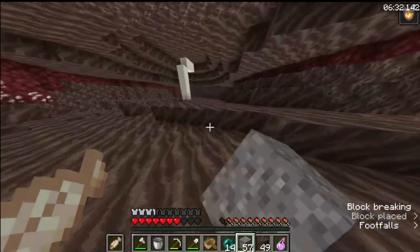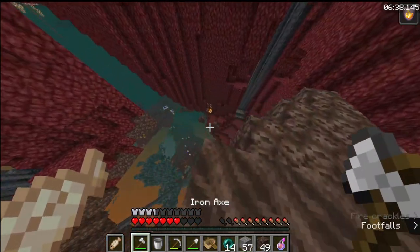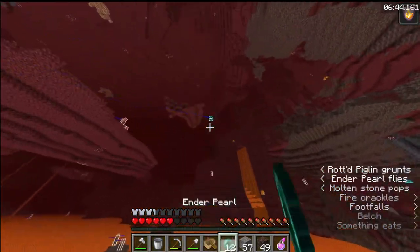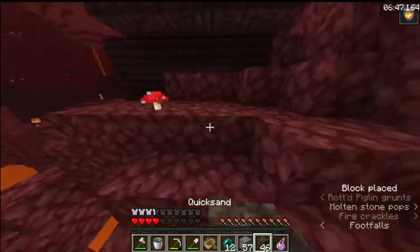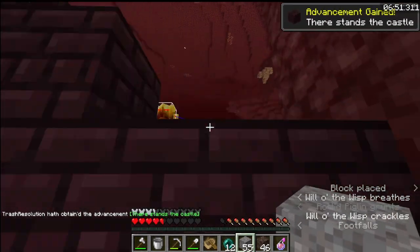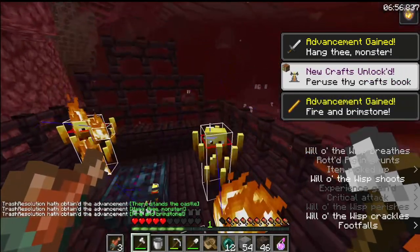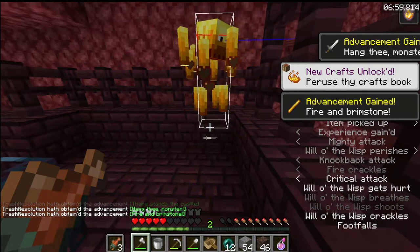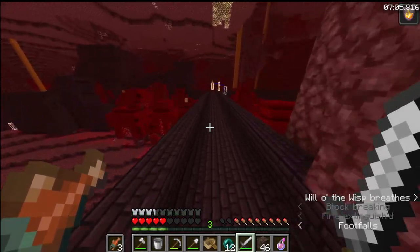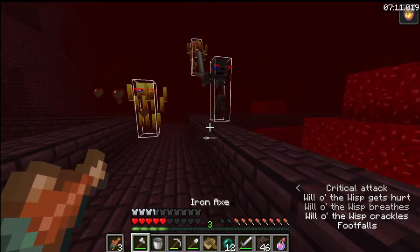Now we're just gonna go to the fortress. I thought the terrain was gonna be bad here, but look at this — we're so high up and I just curl down. Boom, spawner! 6:48 spawner — it's like 20 seconds after we leave the bastion, so it's actually pretty decent in my opinion. Starting to throw blazes — two for two, I have an iron sword, three for two, and I see some strafing here.